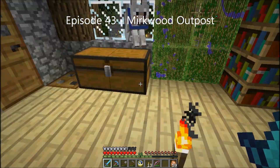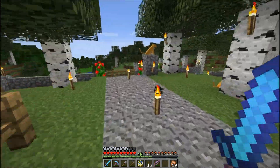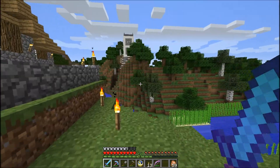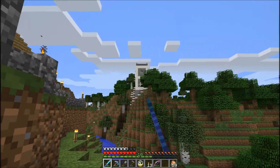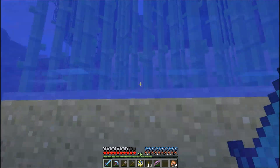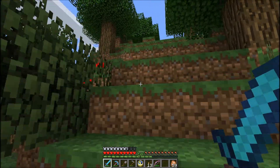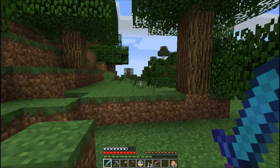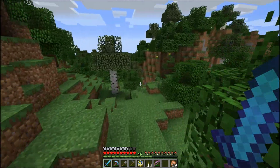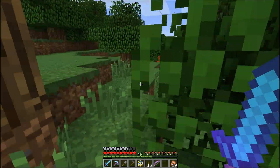Hey everybody, it's Andy aka Max Writer. I am back on the GoCrack server and today we're gonna head out to Murkwood. We're gonna build a little station just on the edge of the forest and maybe try to get that forest growing a little bit more so that we have kind of a foothold in Murkwood.